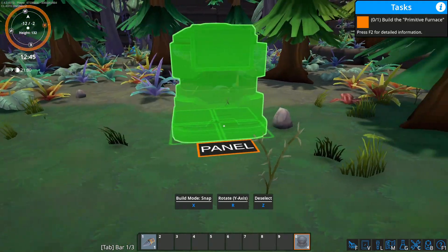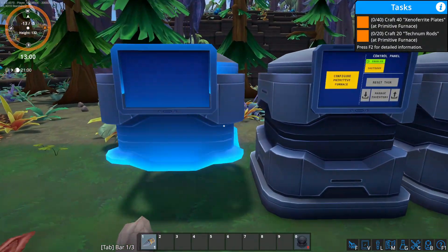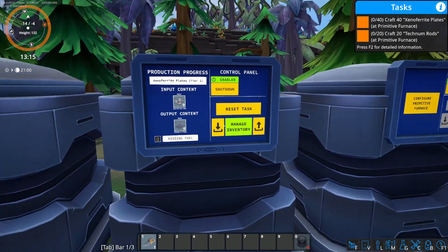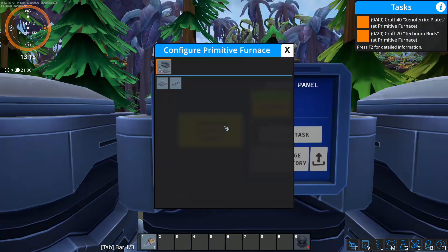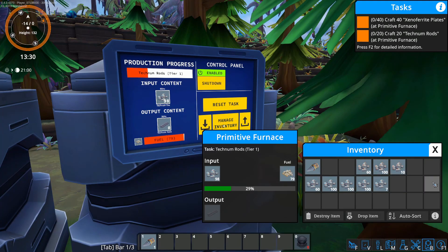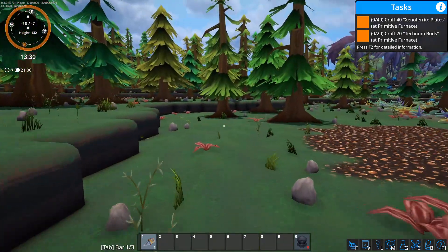We're going to make four of these — two for each product. You can either right-click them from your inventory or put them on your hotbar. Here's a really cool thing: there's no overlay like in Factorio — it has a panel on the side, so you can interact with machines directly without going into another overlay. We build two for the plates and two for the rods — Xenoferrite plates and Tecnum rods.